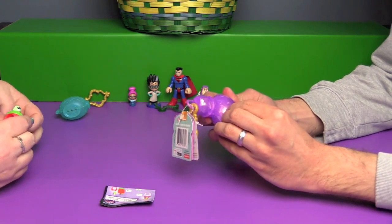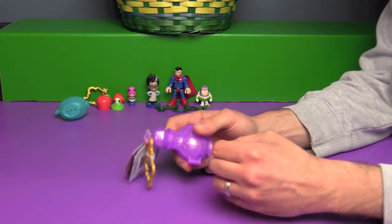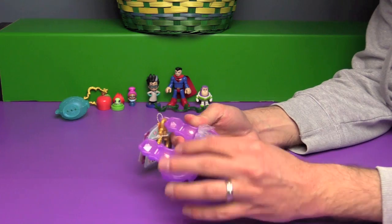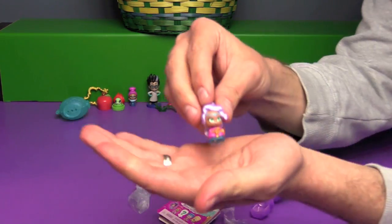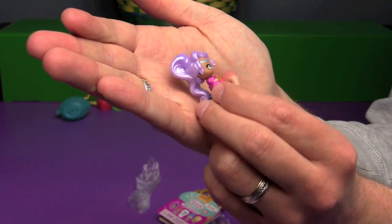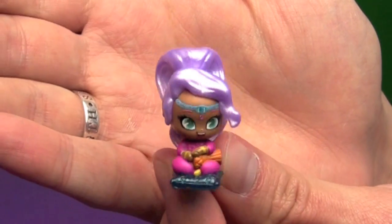I think I'm going to open up a Shimmer and Shine Genie next. Okay Bin, get the checklist ready — I'm ready, you'll have to tell me what Genie I got. They have very shiny hair, and she's like on a little pillow or carpet. That is Raina.